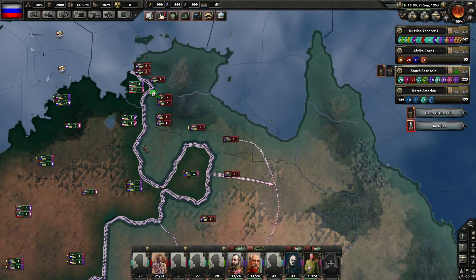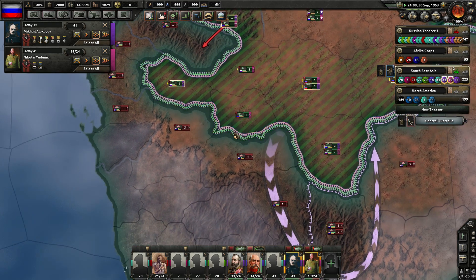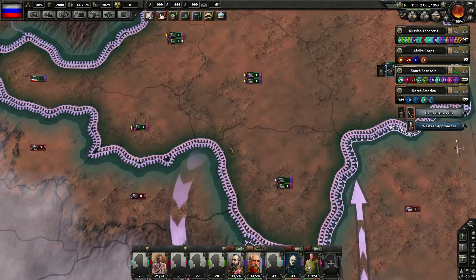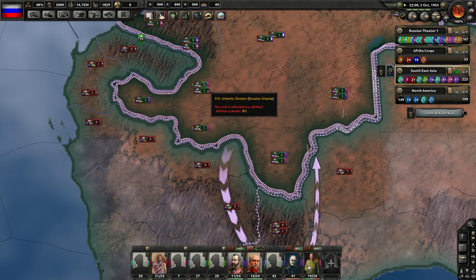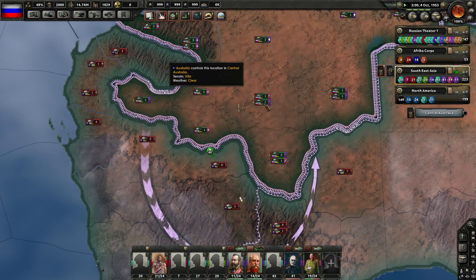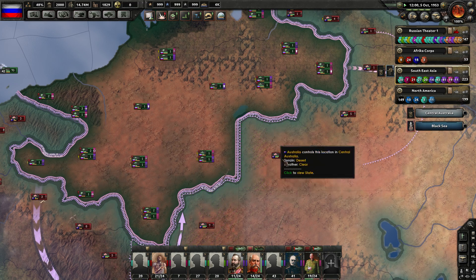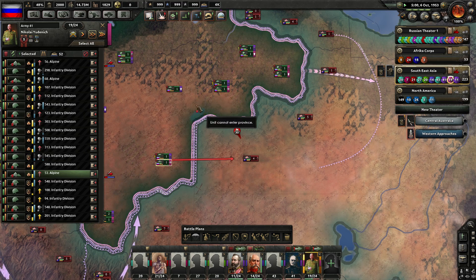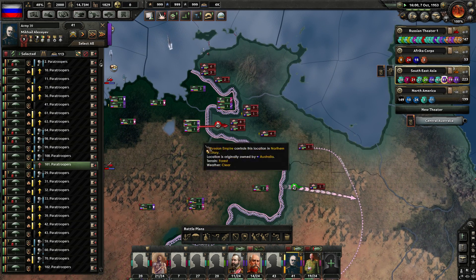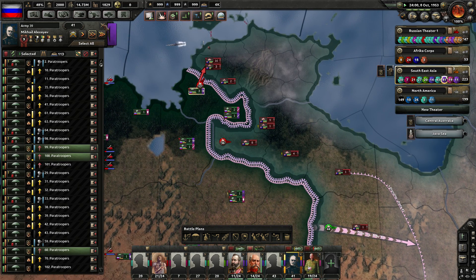Now we've got some scared enemy Australian units as we continue to move through. Let's just continue moving the line forwards. Definitely experiencing some attrition out here in the desert — can't build any infrastructure here, at least yet. Let's bring this guy down — he's going to mount an attack that could be unsuccessful. It is going to turn green though because we've got full supply and they do not. We'll do a double-sided attack. Let's try to head up towards the city this way as well, in Northern Territory.